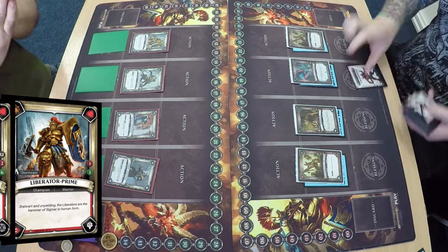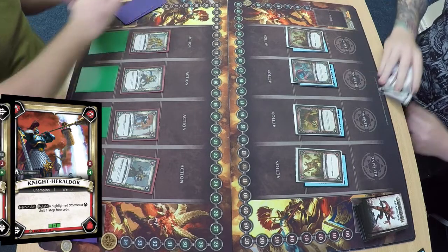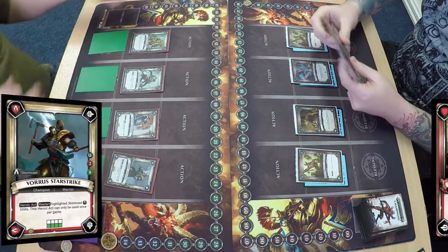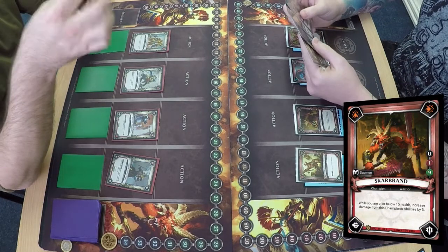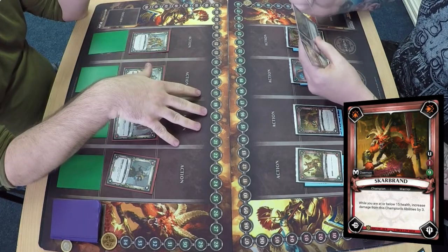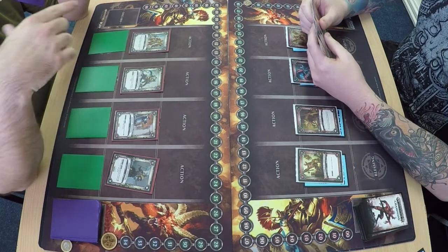So we've got Liberator Prime, Vandus Hammerhand, Knight Heraldor, and Voros Starstrike for Mike. Hamish has got Blood Reaver Chieftain, Ogroid Thermoturge, and Scarbrand. Mike starts on 35 health, Hamish starts on 29.